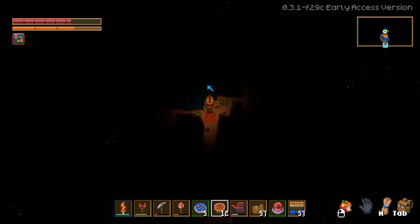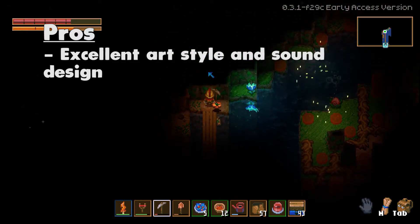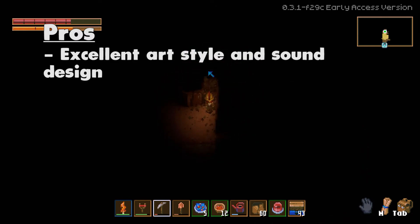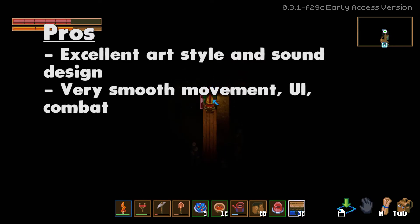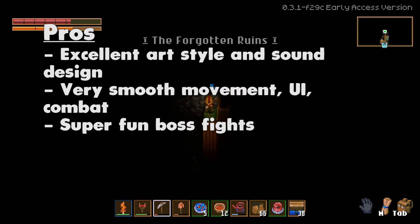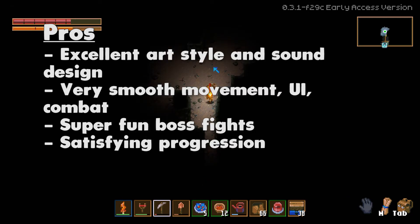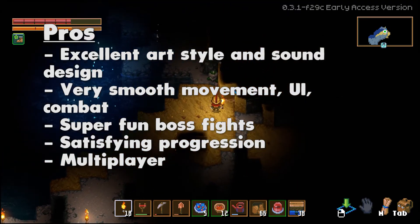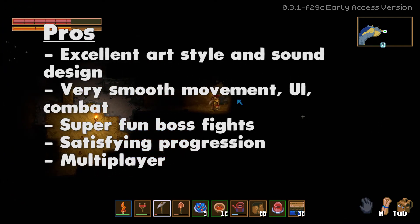As of right now, March 2022 — Pros. Excellent art style and sound design. I didn't touch on this much in the video, but the art style is amazing and the sound design is really engrossing, especially for a 2D game. It really nails that mysterious and sometimes creepy vibe, and I really like the music tracks. Very smooth movement, UI, and combat — the boss fights are a standout. Boss fights are creative, and multiple strategies are available: ranged, melee, using bombs, or sometimes cheesing the bosses. Satisfying progression systems that are rewarding and make you want to keep playing. Multiplayer for up to 8 players — I didn't get a chance to try it personally, but from watching Twitch and YouTube it seems to work alright, so I'm including it on the pros list.